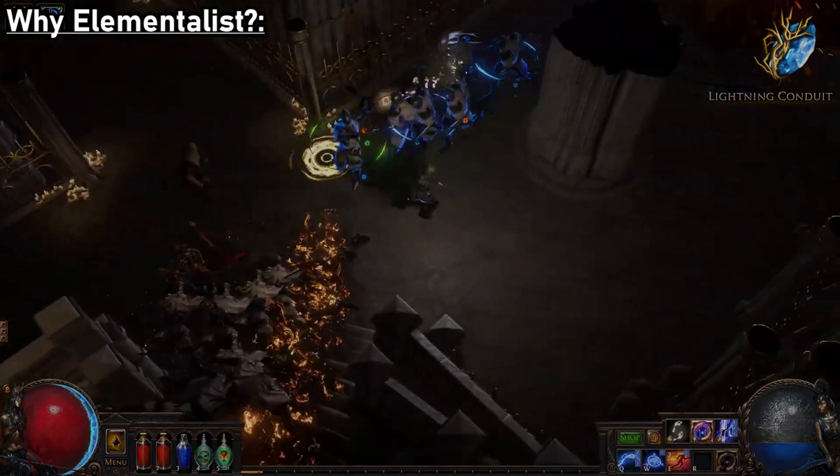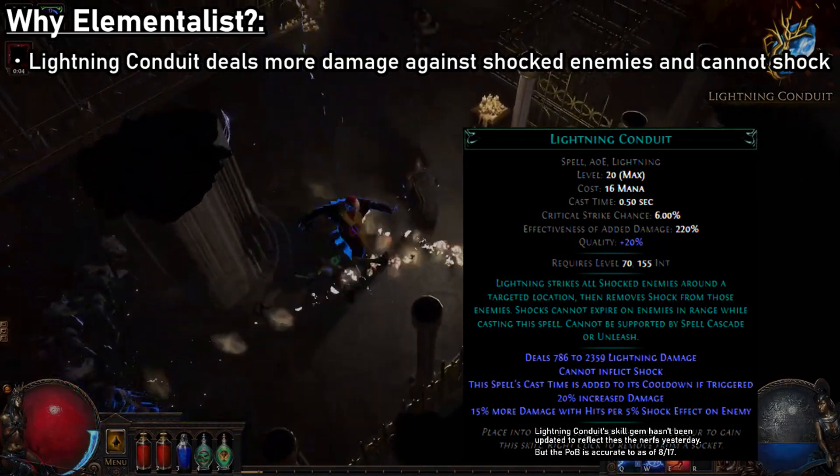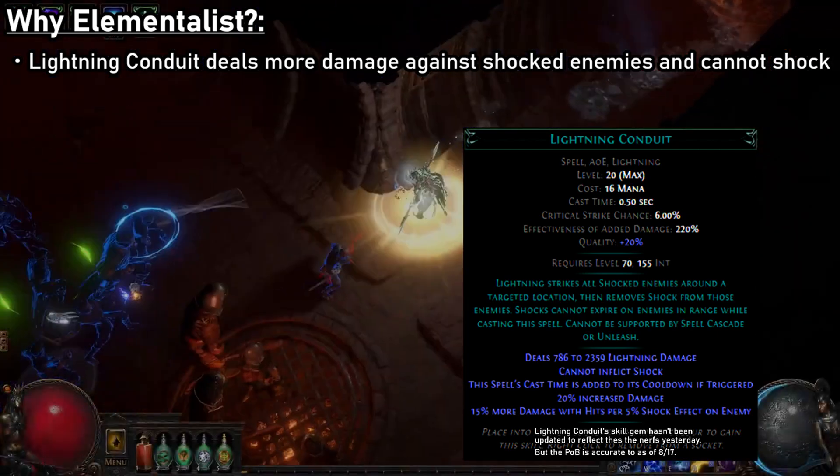First off, why Elementalist? Well, as we've said, Lightning Conduit is a skill that deals more damage with hits based on the effect of a shock present on an enemy. You'll also note that Lightning Conduit itself cannot shock.